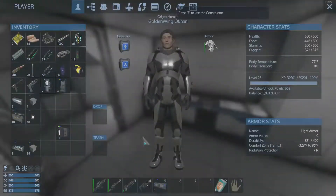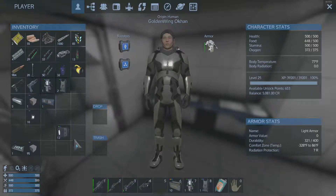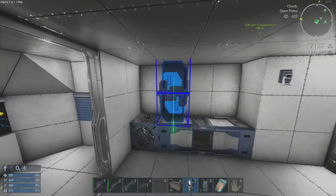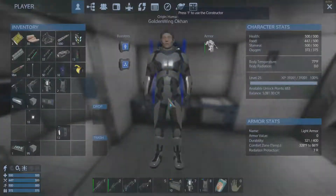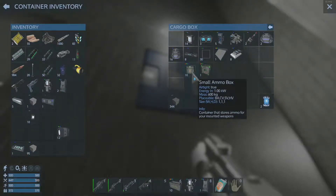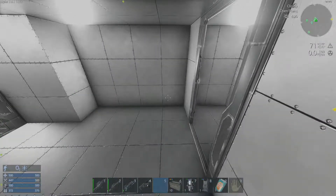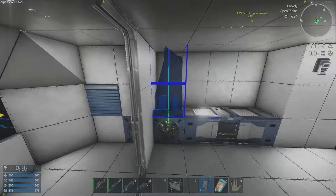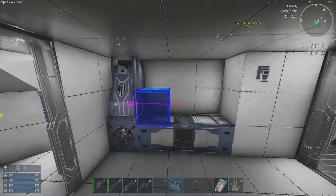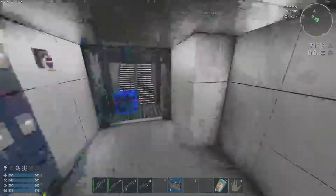We definitely want storage. An O2 station would be in order. Let's put storage in. Nice. Do we need more storage? Suppose we have any spare in the chest? Of course not — that would be awesome and helpful. We can fit another one. There we go.